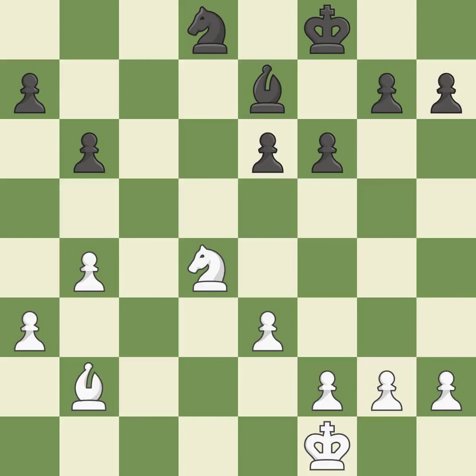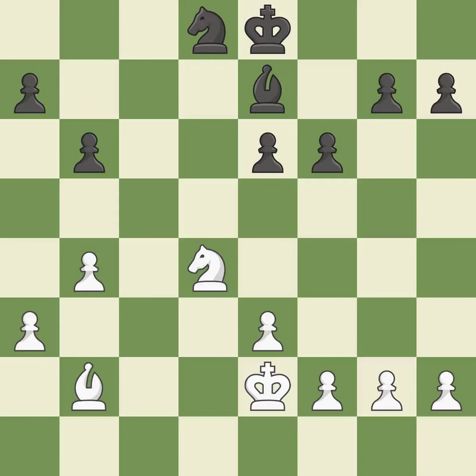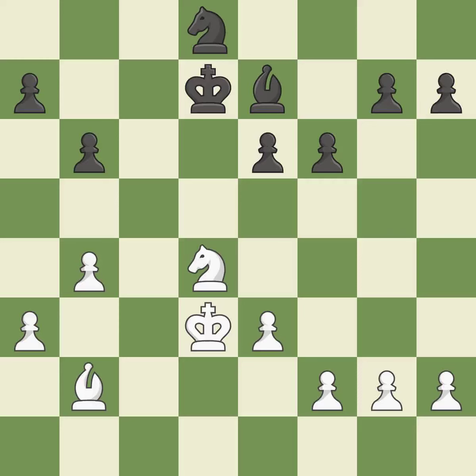This defends a pawn that was under attack and had no defenders. This activates the king in the endgame by getting it off of the back rank. An active king is critical in the endgame and getting it off of the back rank is the first step.